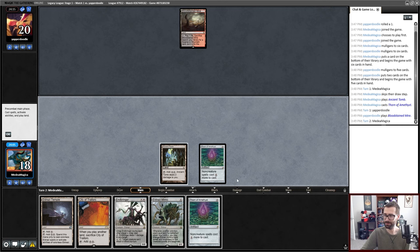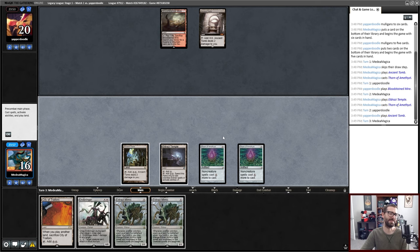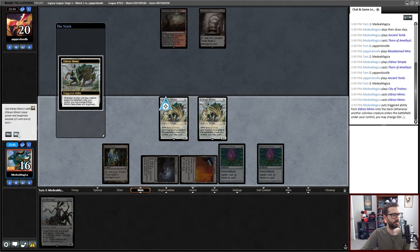Bloodstained Mire — most commonly played in like a black-red reanimator deck, but this could certainly be other things. We'll double Eldrazi Mimic here and then attack my opponent for 10 next turn. Feels like my opponent is probably a cheaty creature deck of some kind. If it's Show and Tell, this is usually a blue fetch land. This could be black Stompy. We'll get some information here.